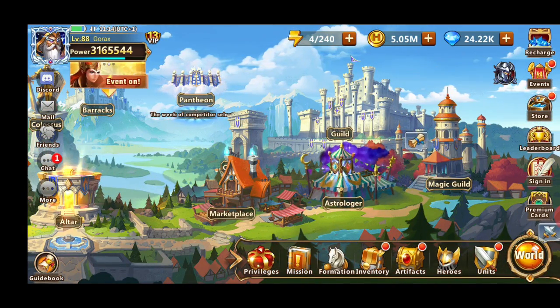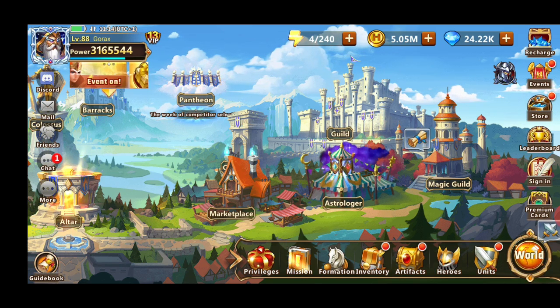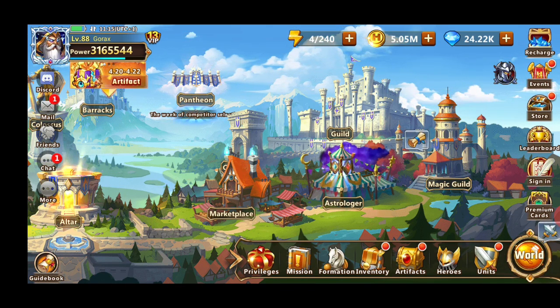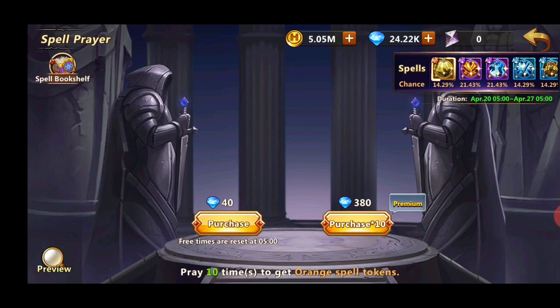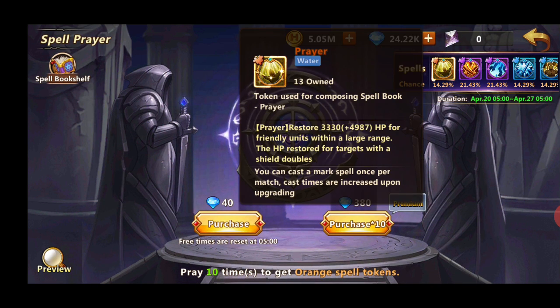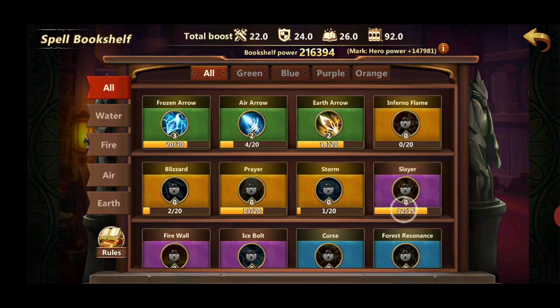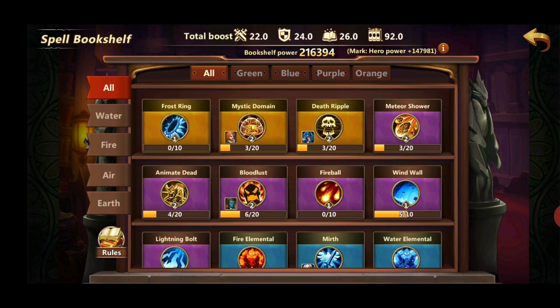If you've got a little more money and your daily gem budget is higher, you can spend it at the Magic Guild. The Magic Guild increases your heroes' level stats - every spell gives you bonuses. As you can see, my spell bookshelf is at a really low level; I just started investing in it. I'm doing it smartly - only doing one or two pulls daily to finish the quest for spending 300 gems.